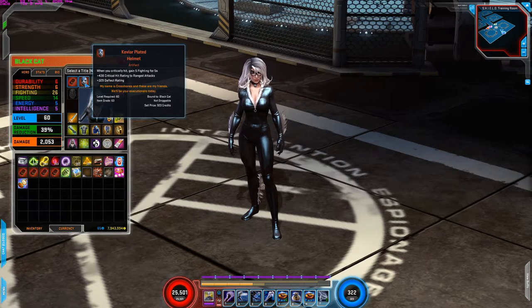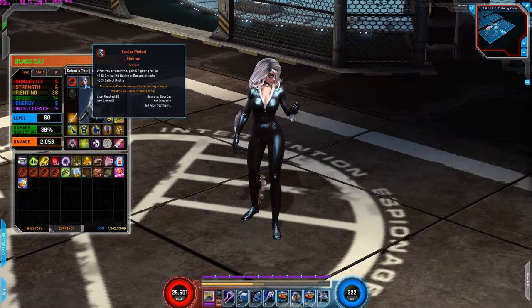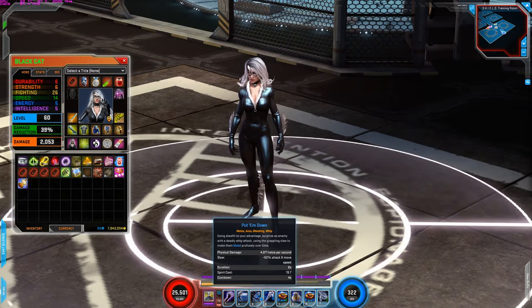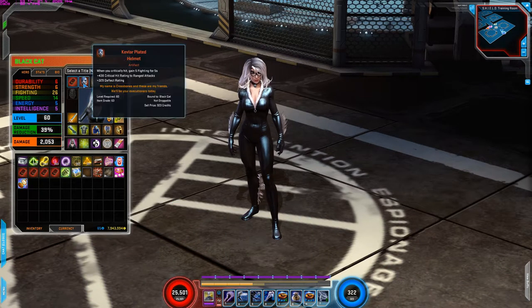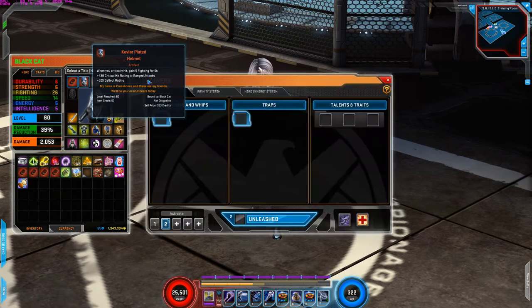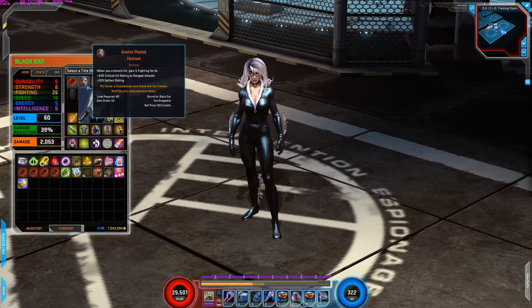Second one is Kevlar Plated Helmet. I'm using this for the critical hit rating to range attacks, the deflect rating, but also this grants you plus five fighting for five seconds when you critically hit. This is really good, especially for the talents that I use. As I mentioned in the Cosmic Trial, when you activate Master Thief, your claws and whip powers are critical hit — so you're always going to get that plus five fighting. Fighting and speed are her main attributes, so overall it's going to increase your base damage.